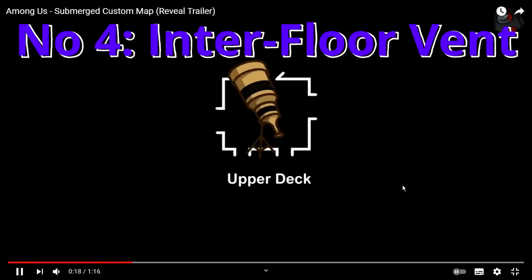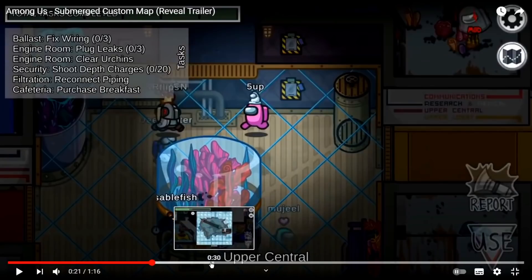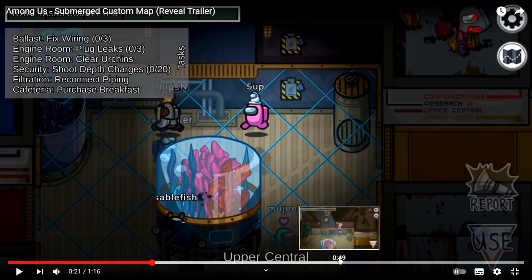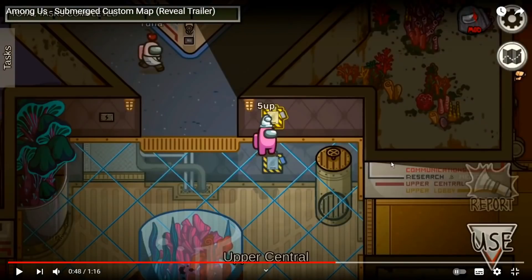At number four, and really important for everyone to understand, is this vent. I never touched on this — the information isn't confirmed, but I'm pretty confident this has to be a vent from top to bottom or bottom to top. It doesn't look like a task. It has a little tab on top you can pull, and it looks like a bend. People might be able to see you from outside of it — same mechanic as other vents — but this vent specifically goes top to bottom and bottom to top.